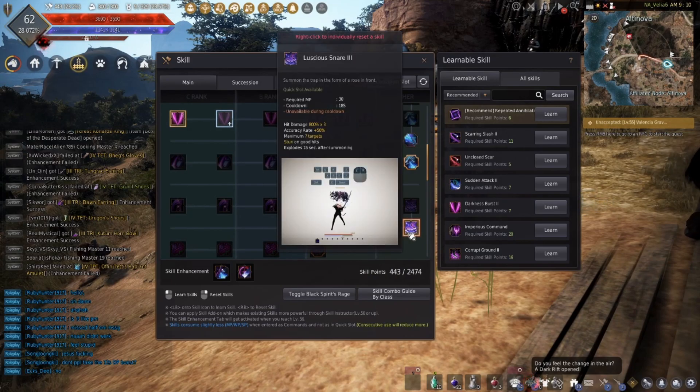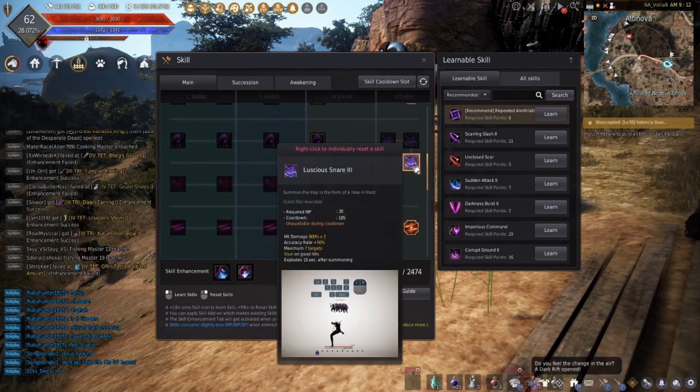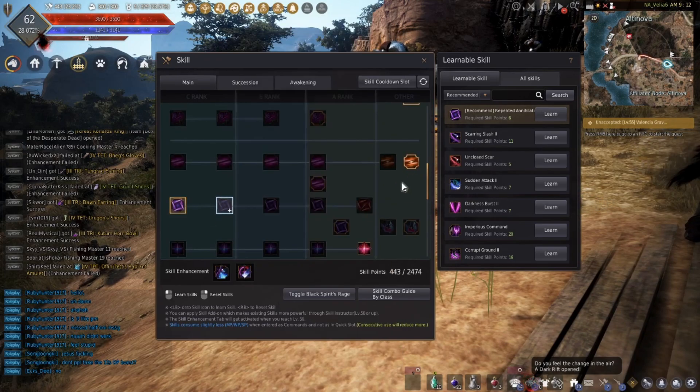Luscious Snare — I hardly do this. It is kind of a trick you could do in PvP, but it's not protected, the animation is pretty slow, and as it stands right now it explodes 15 seconds after summoning. This is supposed to have some changes later on, but we'll have to see how and when those are applied. Overall, you'll probably not use this very much — maybe as a PvP trick. You won't see this in PvE pretty much at all.